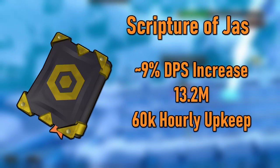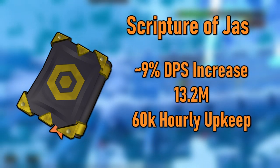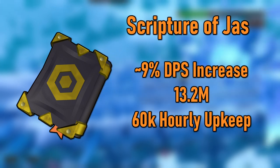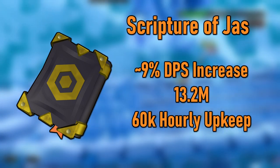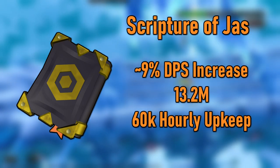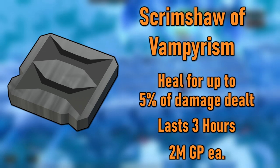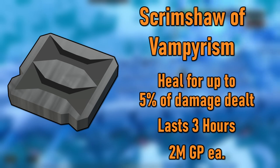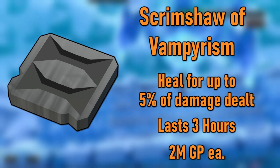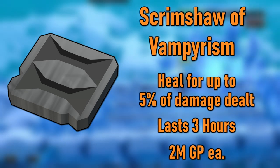For your pocket slot, get the Scripture of Jas, which runs about 13 mil and is nearly as good if not better than the 400 million GP Scripture of Ful. The Jas book is up to around a 9% DPS increase and is super cheap, only costing about 60k per hour. You can also use the Scrimshaw of Vampirism, which is super helpful when learning bosses, healing you for about 5% of damage dealt. These cost 2 mil each and last for 3 hours. I never would have learned a boss without these and I highly recommend using them as a learner.